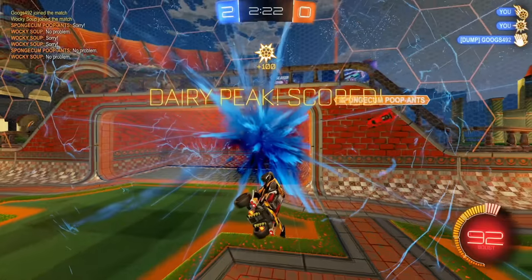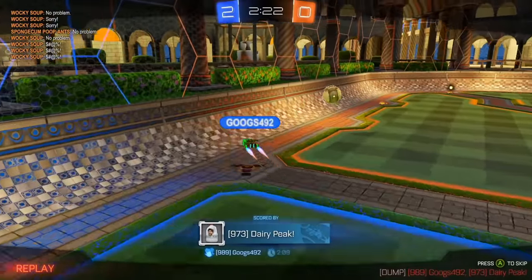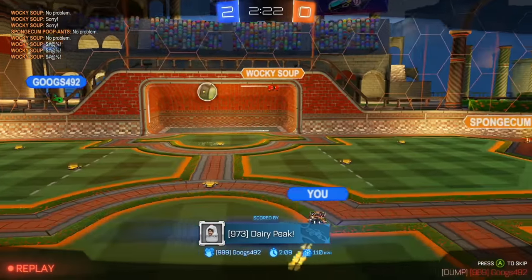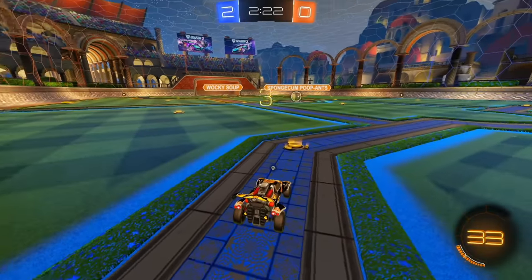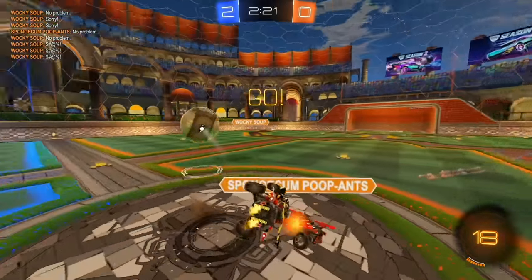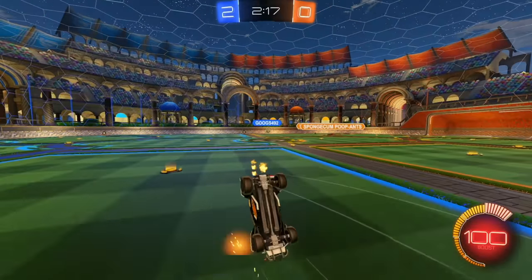That's a free shot here, and we'll definitely take those because at Diamond you should definitely be scoring those open nets. That was a free goal for us — it was a pass-off from one of the opponents off the backboard. They need to make sure they clear that to the corner instead, because that gives you more space to work with, more time. A lot of Rocket League is trying to buy time.